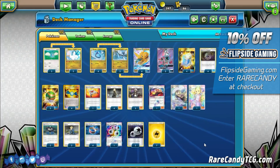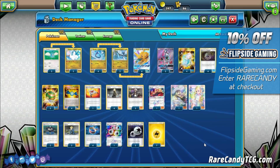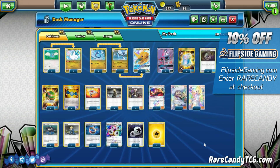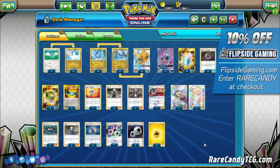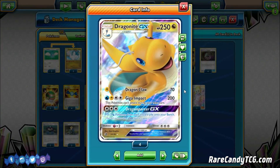I thought this Dragonite card looked pretty interesting. We did talk a good deal about it in our set review, so definitely go check that out if you haven't already. I'm definitely excited to dive into Dragonite here and see how this deck fares. Dragonite GX is going to be the main attacker of the deck — it's the heart and soul of this archetype.